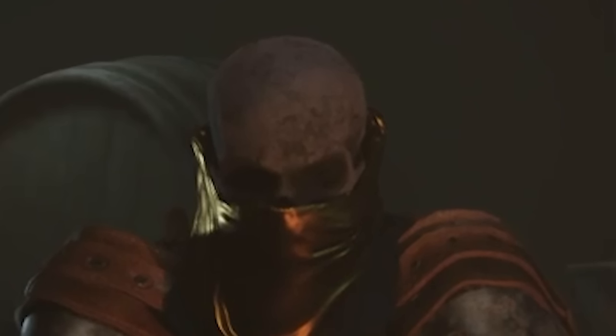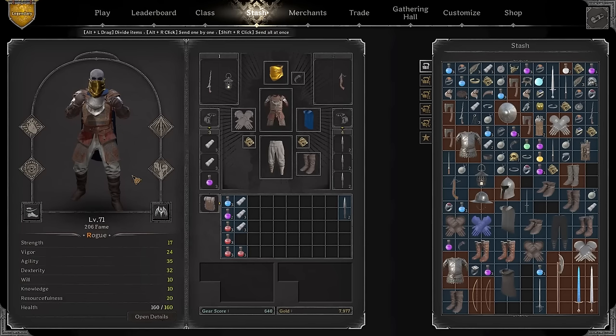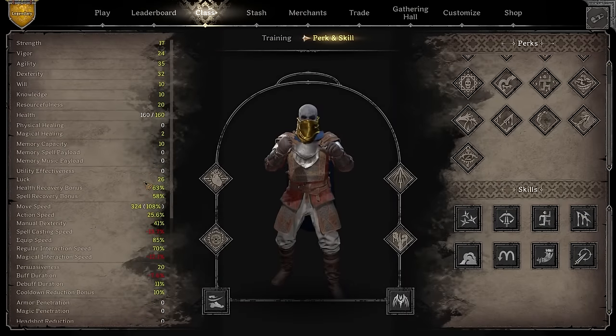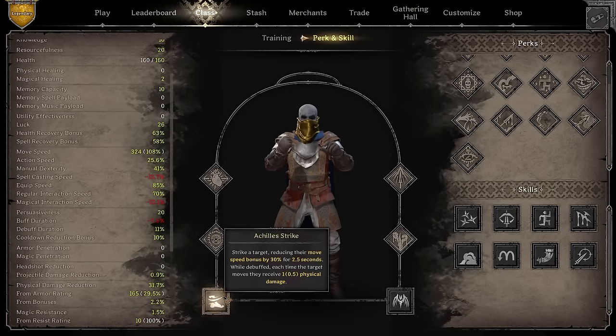Hey, what is up everybody, it's Demo here. So recently the Iron Maze has come out with the new patch which brought multi-classing, and in today's video we're going to be playing on Rogue which is going to have a combination of Warlock and Barbarian perks, as well as Dagger Mastery. The build is pretty self-explanatory - you're going to have a lot of health, you're going to be a demon, and you'll be able to slow people down.